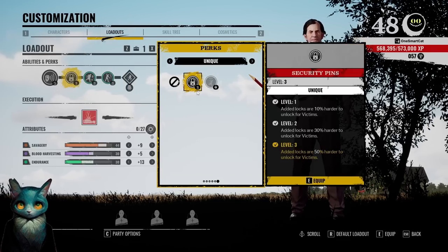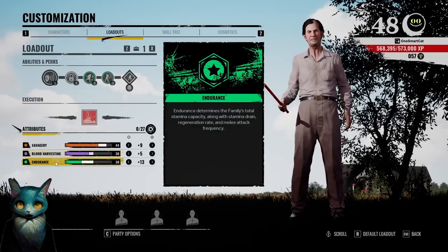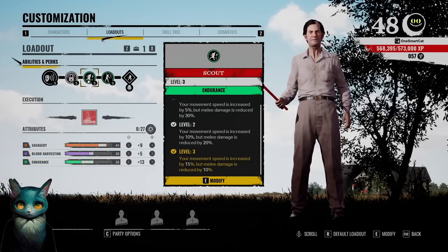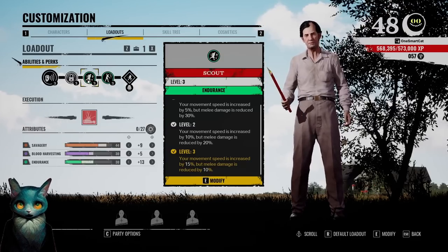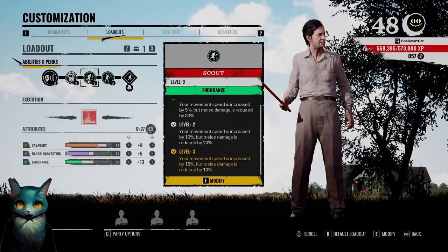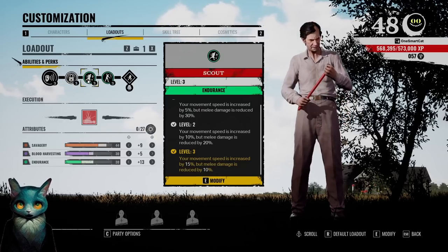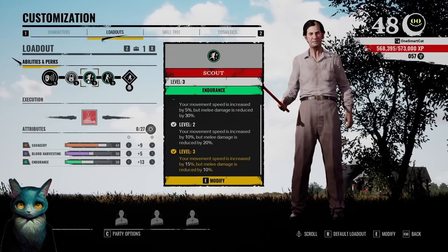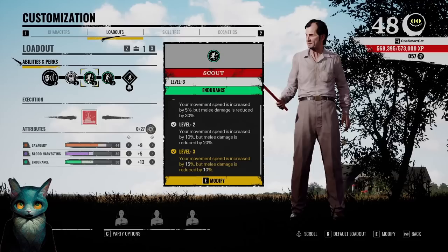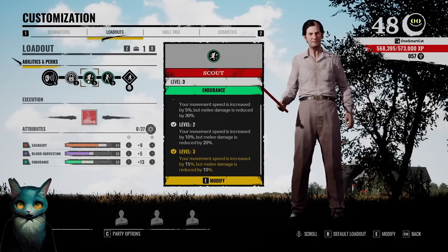Obviously one of Cook's overwhelming drawbacks is how slow he is. It doesn't matter how many points you put into endurance — he's not going to be any faster, just able to run longer. That's why we have Scout, which increases your movement speed by 15% but decreases your melee damage by 10%. This takes care of Cook's biggest problem, which is his speed. For the way that I play Cook, doing a lot of damage isn't my main priority. I want to get two or three good hits and then mark them for a family member to finish off. This isn't a build where you try to 4K all the victims on your own — it's more of an analyze-the-battlefield, support-your-teammates kind of build.